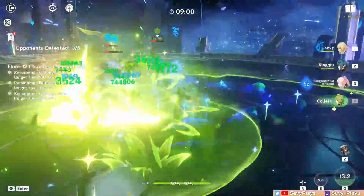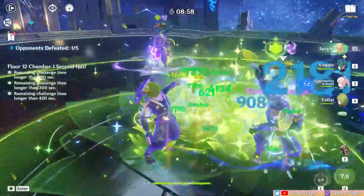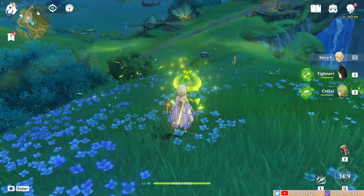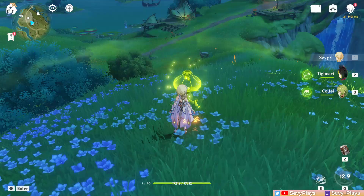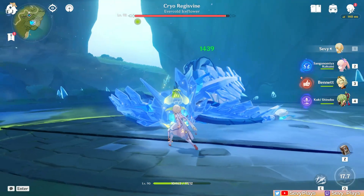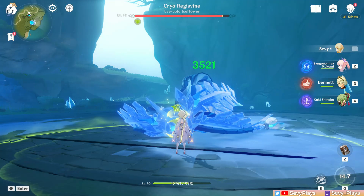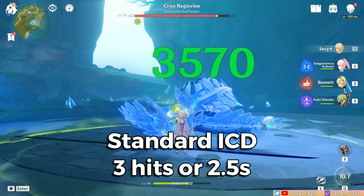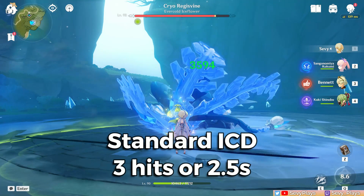The MC's burst is where their support utility mainly comes from. They put down this Lotus Lamp, and the interesting thing about it is that it adapts to 4 different forms based on elements it comes into contact with. The first state is when it doesn't absorb anything — here it deals a total of 9 ticks of Dendro damage in an AoE. Note that its Dendro application follows a standard ICD of 3 hits or 2.5 seconds.